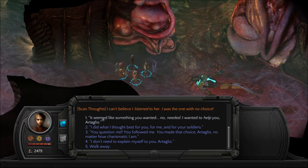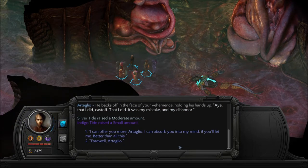That's kind of a lie — these are lies to me. I know it doesn't say 'lie,' but to me it's lies because that's not my intention. I really just wanted to open the maw. 'You questioned me? You followed me. You made that choice, Artaglio, no matter how charismatic I am.' He backs off in the face of your vehemence, holding his hands up. 'Aye, that I did. It was my mistake and my dishonor.'